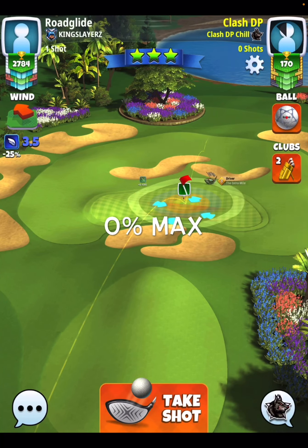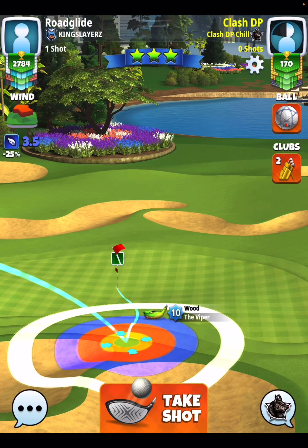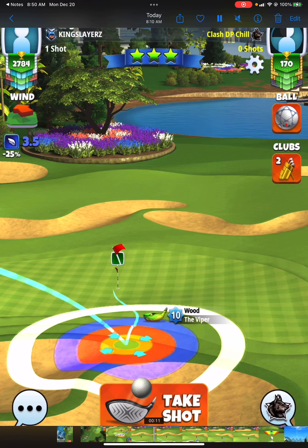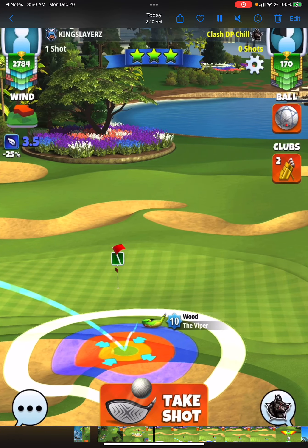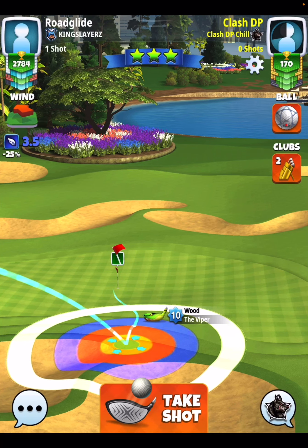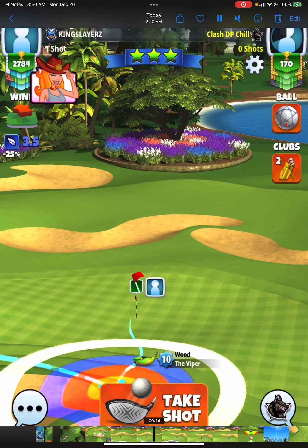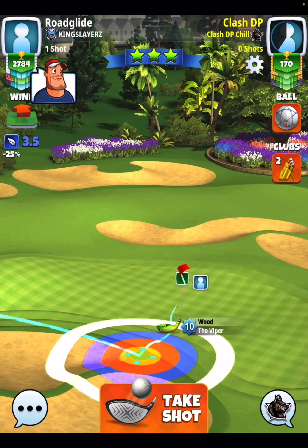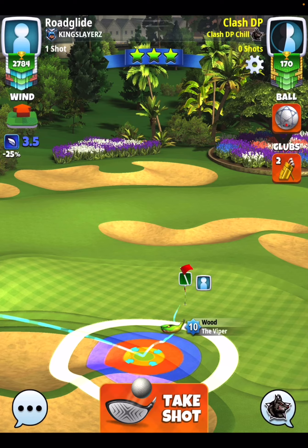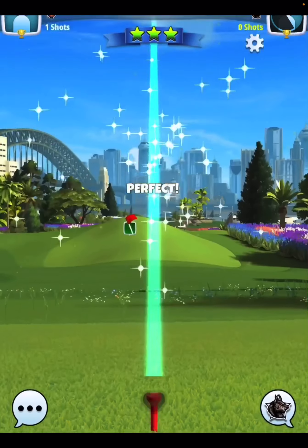Now hole number five — I'm going to show you two different club options. First one with a viper: max backspin, take a look at the side spin — this is a click of side spin to the left. You see how there's just barely anything there? Very hard to duplicate, but it is there. Max backspin, itty bitty amount of side spin to the left. Take note of the light green square that I'm aiming on — we're aiming to the left-hand side of the pin. I do like the viper shot. Once I found the right adjustment and the right green square to aim on in practice mode, I was able to pick this up two for two. The shot is playing very consistent with a viper and it's a club that anybody watching should have.